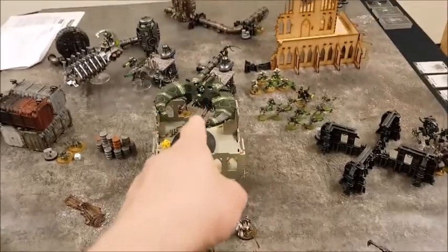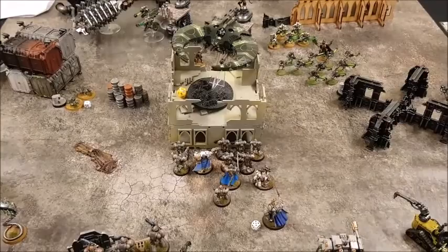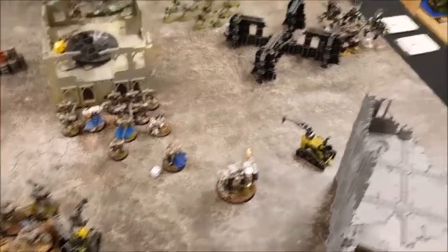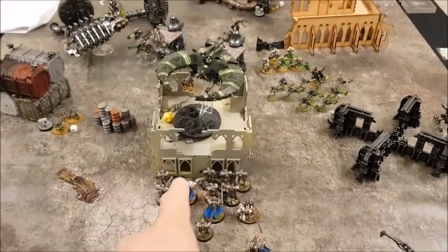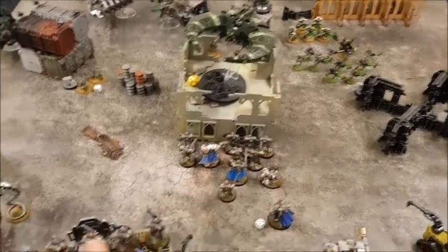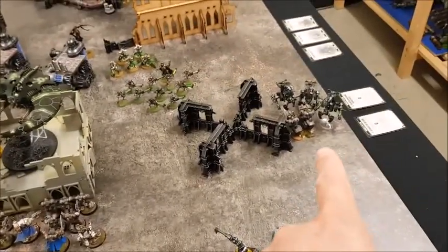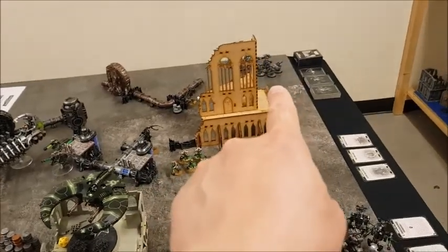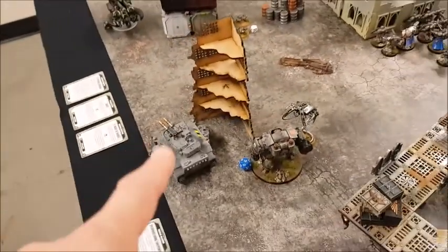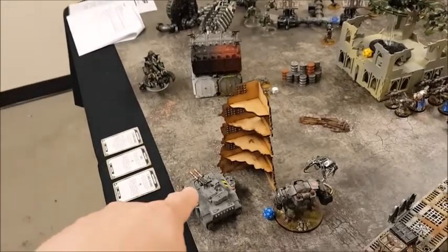Psychic phase: the Librarian cast Smite onto the Knight Shroud, taking off two wounds. No other powers this turn. Into shooting: end of the Space Marines shooting phase — the Knight Shroud is down to seven wounds from 12 shots from nearby units and the Hellblasters plus the last cannon on the Dreadnought. No damage on this side, and the Cryptek took two wounds from the Assault Squad. One point of damage off the Annihilation Barge from the Predator.